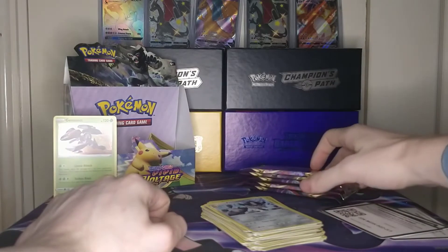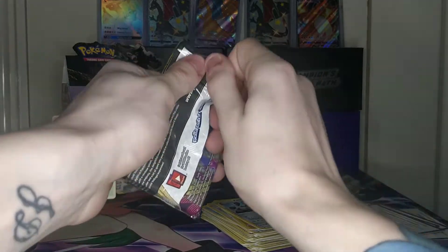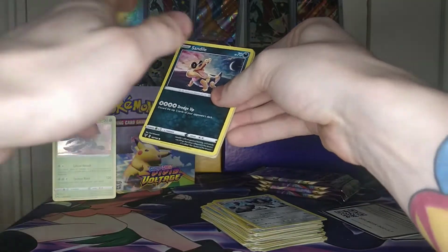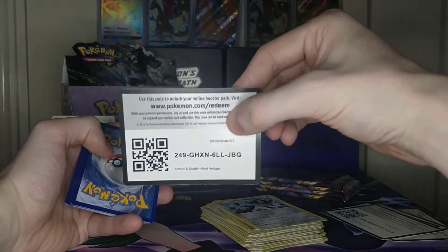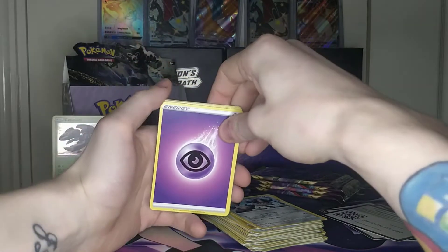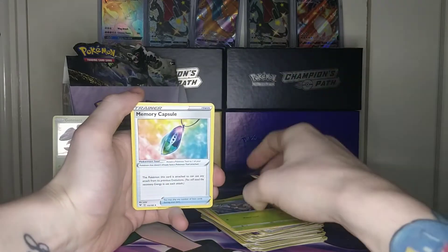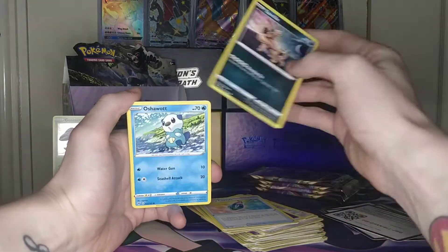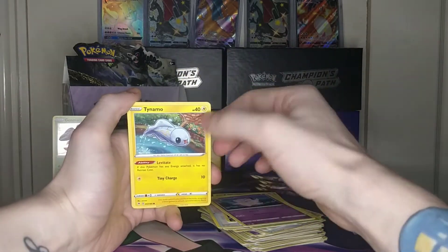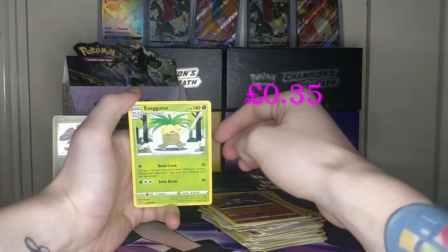We have five packs remaining — let's see if we can get some last-minute epic pulls. Come on Celebi, what have you got for us? Code card, four from the back giving us a psychic energy. We also get a Swadloon, Nuzleaf, Memory Capsule, Sandile, Oshawott, Pineco, Clefairy, Tynamo, a reverse Drilbur, and a regular rare Exeggutor.